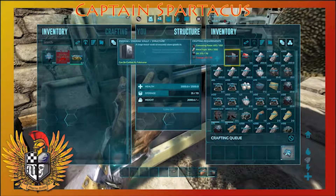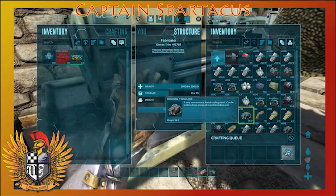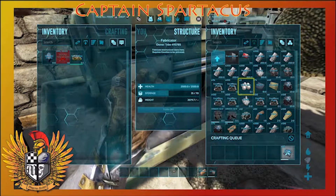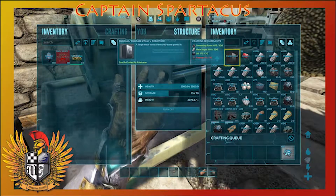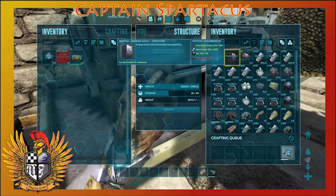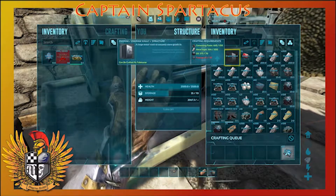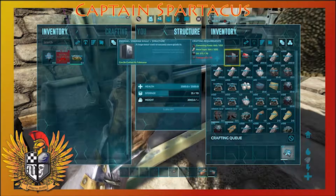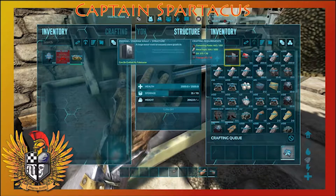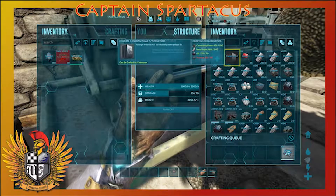Welcome back — we're just crafting up the last of the polymer. I went up to the volcano, which is super far away, and harvested a bunch of obsidian with our Anky and flew all the way back. These vaults are so expensive. I'd like to get a couple but I'll probably do more on my own off-camera. We only need five more polymer and then we're gonna craft this bad boy.